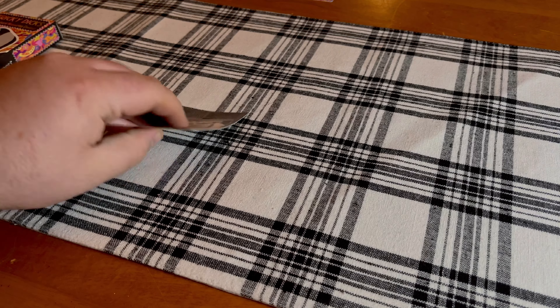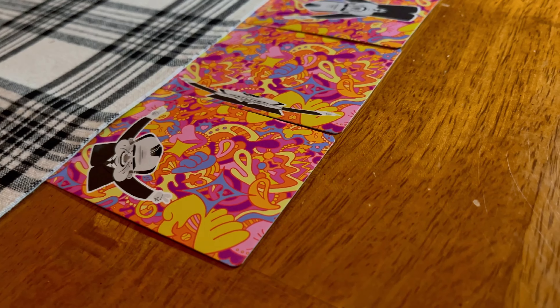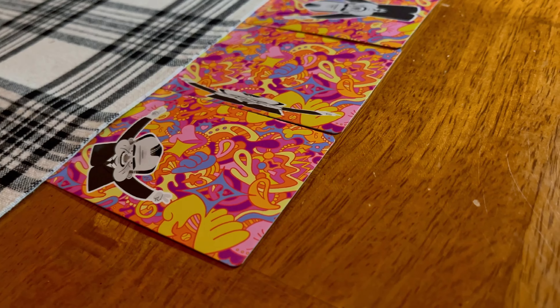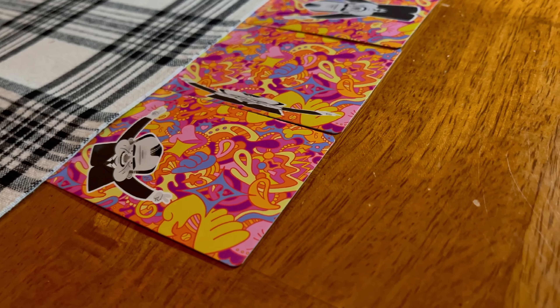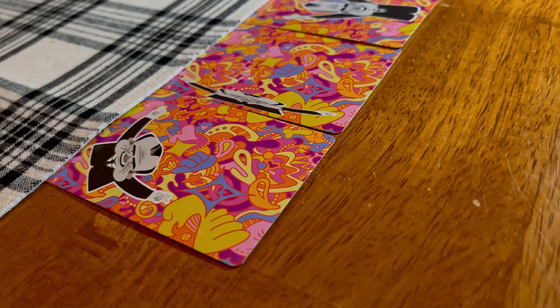Once the contest has ended, the next player becomes the head dick. It's a very rare situation, but in some games all players will actually pass. If this is the case, the head dick of that round will keep their card and it is an automatic victory point. The game will continue to play until either a player has hit the victory point goal that the table has set, or until one of the players runs out of cards.